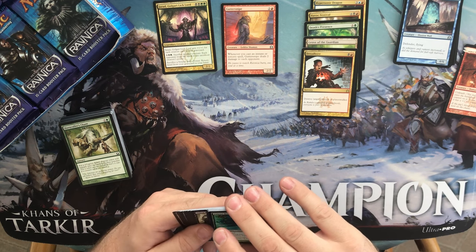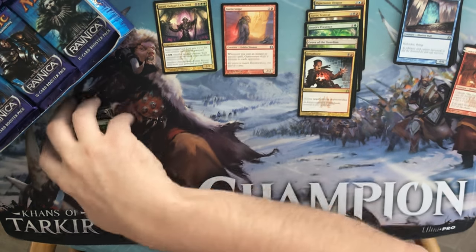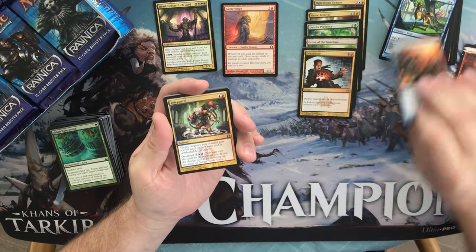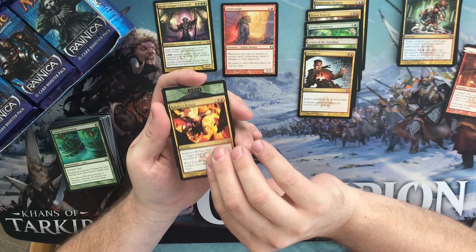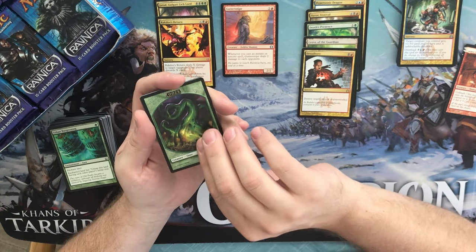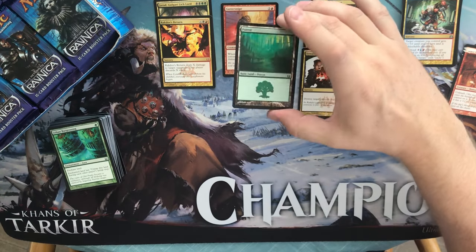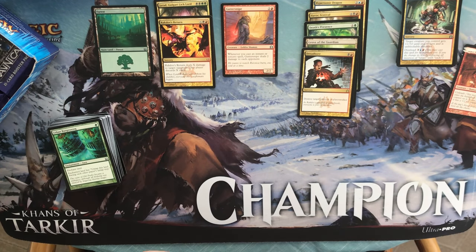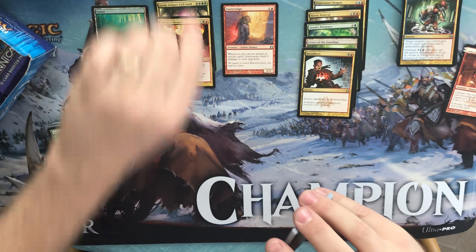I think we have a foil — and that's a foil land at the back of the box. So we have an Aquus Steed, Blistercoil Weird, Teleportal, and Rakdos's Return — so we got our second mythic — an Ooze Token, a Mountain, and we have a foil forest. It's a pretty forest but unfortunately not the foil we're looking for. There just isn't much in the mythic slot in this set; the value didn't hold up here.